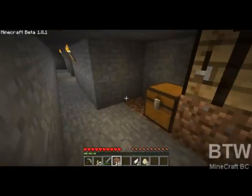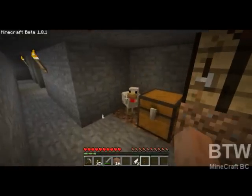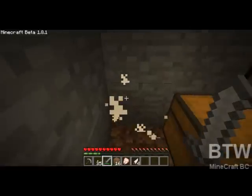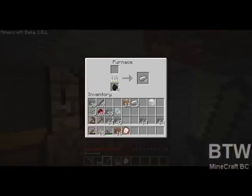Eggs — I can throw them, hope for a chicken, then kill it. And some food, sweet. Put those up there, put that in there, put that in there. Click that.